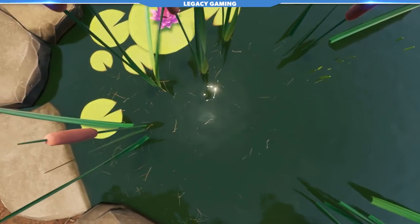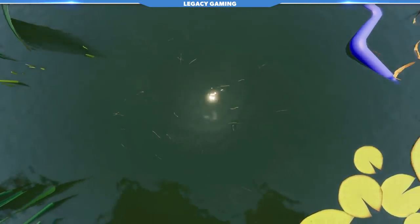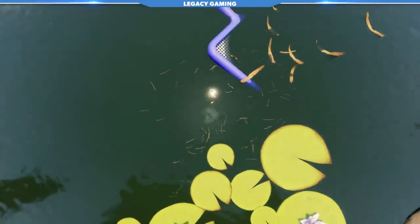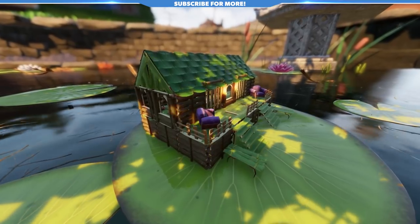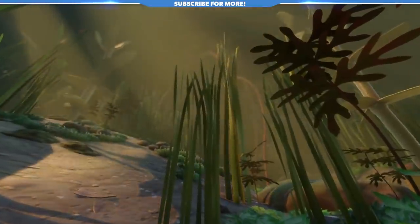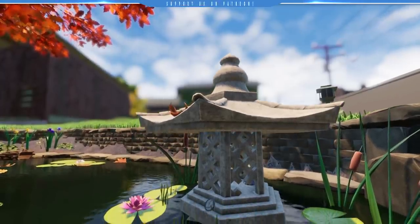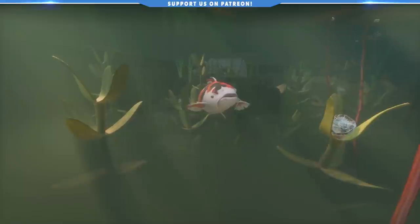So probably the biggest thing staring everyone in the face is the total overhaul that the pond received. It just looks so fantastic now, covered in lily pads clearly meant to help the player both traverse above it and even construct bases on top of it. There are also bulrushes, underwater plants, a cool pond statue that even the crow enjoys, and a much murkier atmosphere. And the elephant in the room — or should I say the pond — the koi fish.